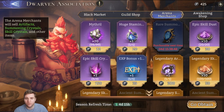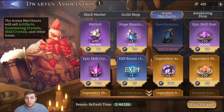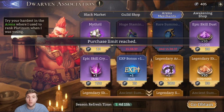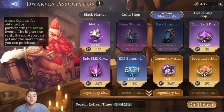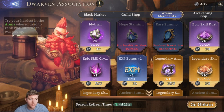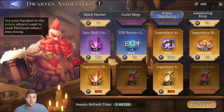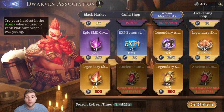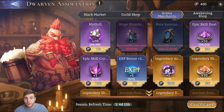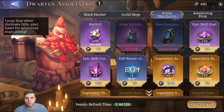That was quite a long segment on the guild shop — let's move on to the arena merchants. There was a big change recently. Huge stamina potions: you can buy these every single day and I would recommend it — it's not too expensive. I have a video already called 'Arena 2.0 Update' if you're curious about these changes. A bunch of stuff was changed in the arena merchant, including ancient summons and legendary summoning crystals added to this tab. You can buy seven huge stamina potions a week, once a day for 20 each — so 140 arena coins a week.